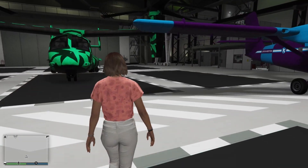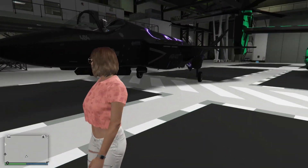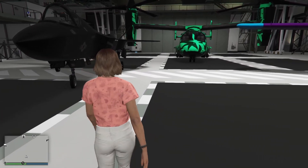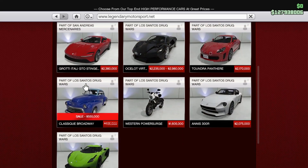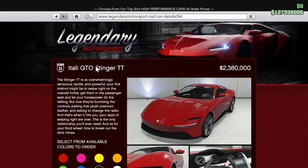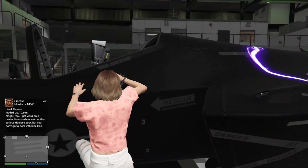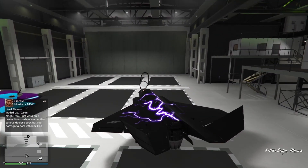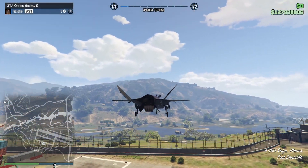Hello everybody and welcome back to another ASMR gaming video. Today I'm playing some more Grand Theft Auto Online and in this video I'm going to be customizing the new GTO Stinger. In my last video I ordered it to the Eclipse Boulevard garage, so I'm just going to fly over there with the new F-160 jet.